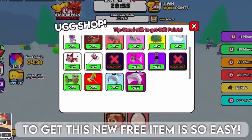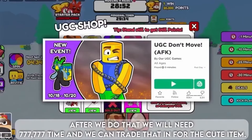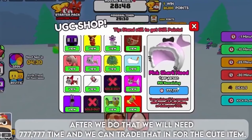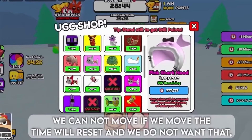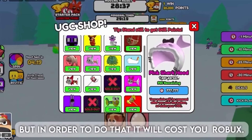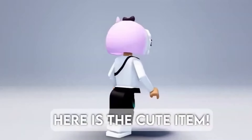To get this new free item is so easy. First, go to this game. After that, you will need 7,777,777 time and you can trade that in for the cute item. You cannot move — if you move, the time will reset and we do not want that. You can also kick people out of the game if they are moving, but that will cost you Robux. After that, you should be able to claim the item. Here is the cute item.